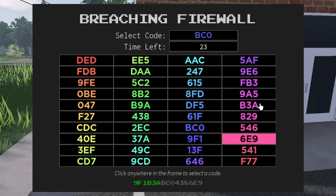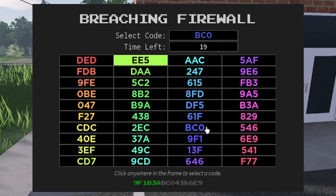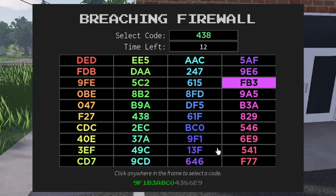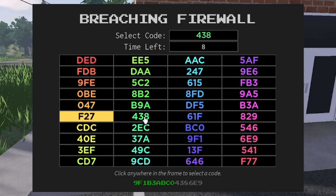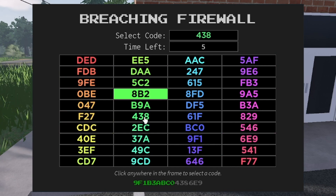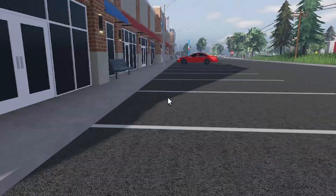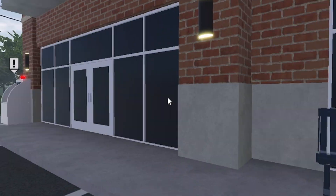We got the second number. Now we have two more numbers with about 12 seconds left, which is going to be pretty hard. We failed but got pretty close. That's what you're going to want to do — go from the jewelry store and then to the ATM.